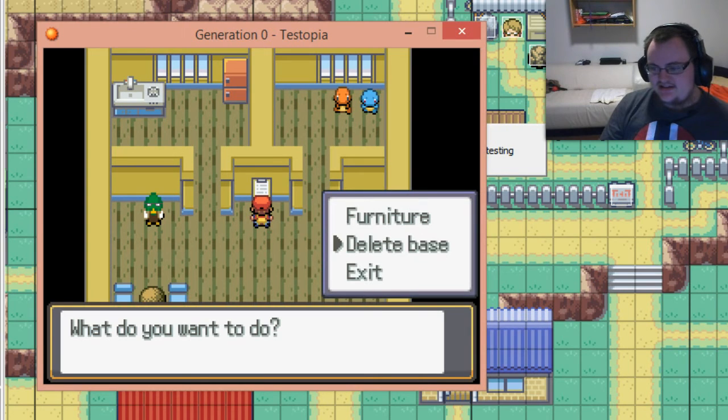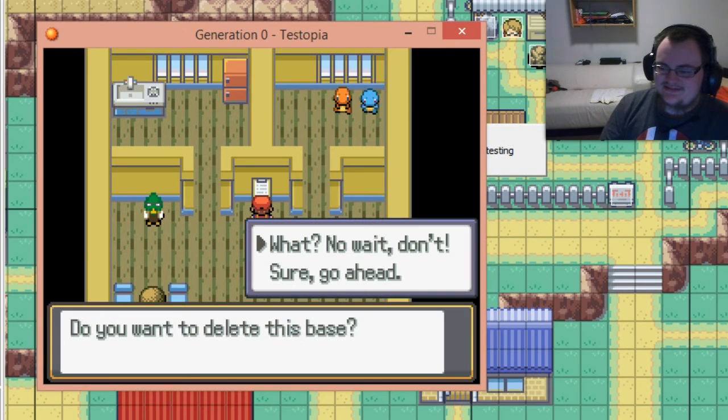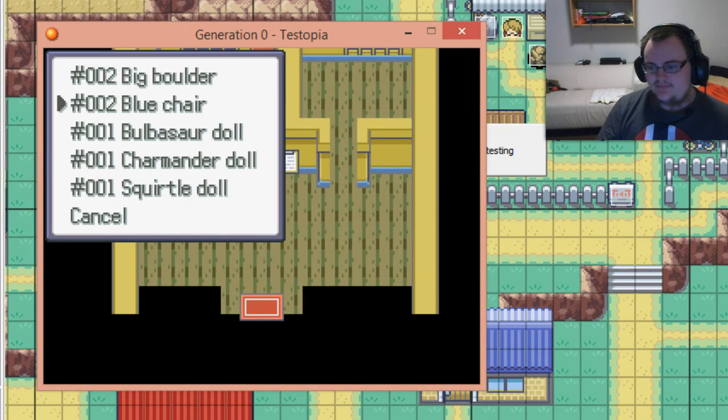Now let's do something a bit more drastic — let's delete the base, which I'm not sure if you'll be allowed to do in the final game; it depends on how TPC would like to implement it. But at least here in Testopia it is an option — that's what the testing feature is supposed to do. There, everything is gone. Everything is back in the black hole, and it did not get sent to the distortion world yet. Yay!